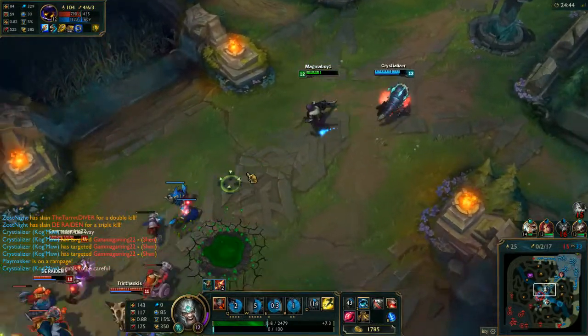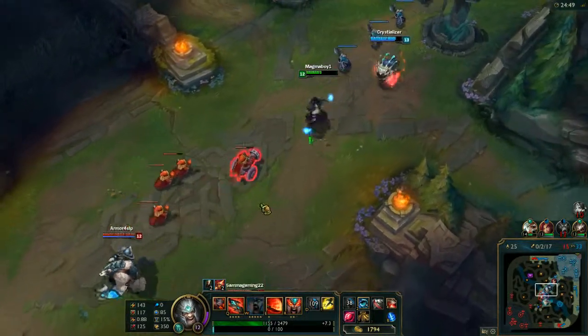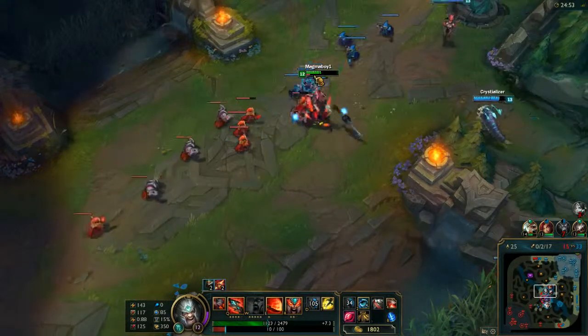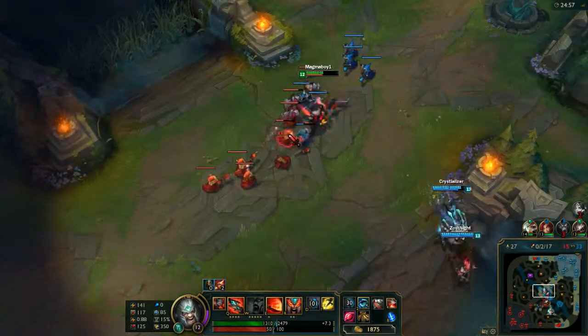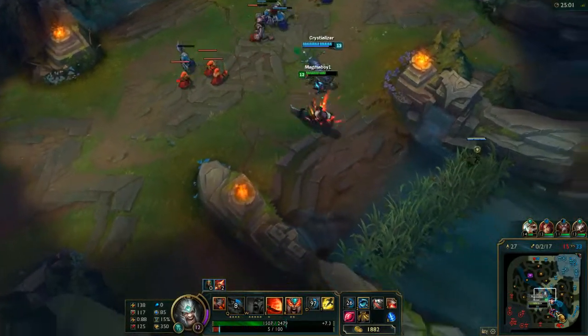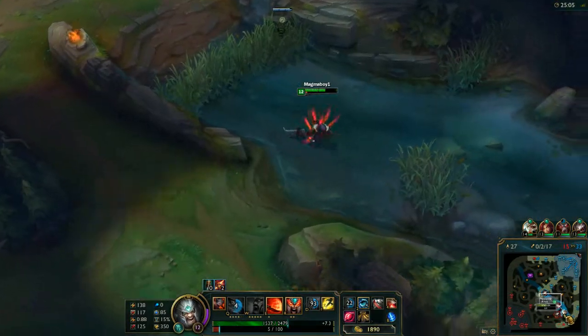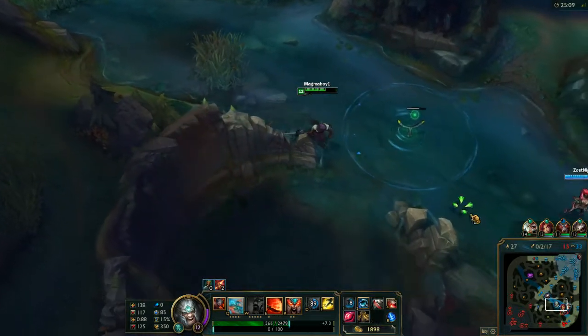I'm seeing Veigar as a squishy, easily exploded target if we do go in on him. I'm going to go ahead and attack, maybe get some healing off on the Kog'Maw while getting myself up the ability to heal. Riven's being chased pretty far — if she can turn this around towards us, that will be pretty good. Hopefully she doesn't die.